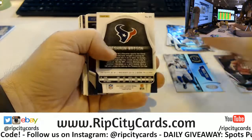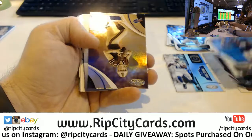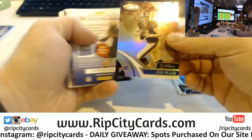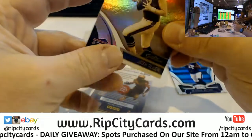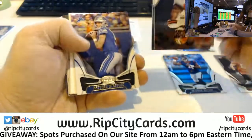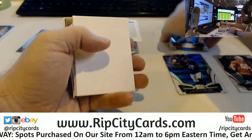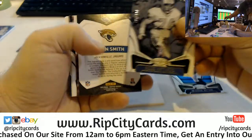Rookie. Deshaun Watson. Josh Allen gold team. His reporter parts go to Thomas. He wants all right.